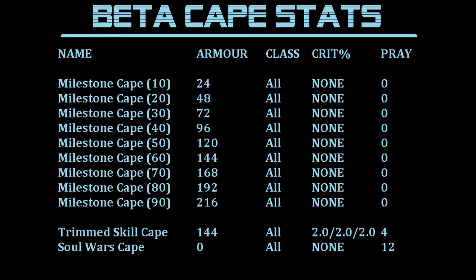First up we have the milestone capes as well as the trimmed skill capes and soul wars cape at the bottom. You can see that the stats work very differently for capes now. You now have an armor stat, a class, a critical hit percentage, and a prayer bonus. At the bottom you can see that a trimmed skill cape has an armor bonus of 144. It's all classes and it has a critical hit percentage of 2.0 to each. It also has a prayer bonus of 4.